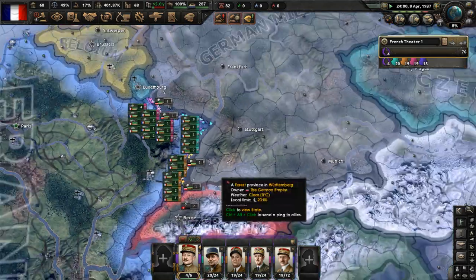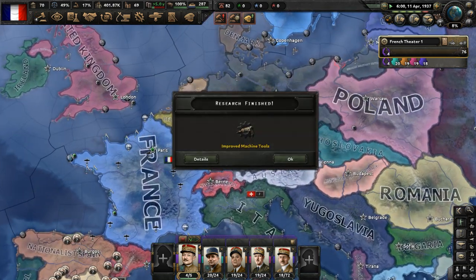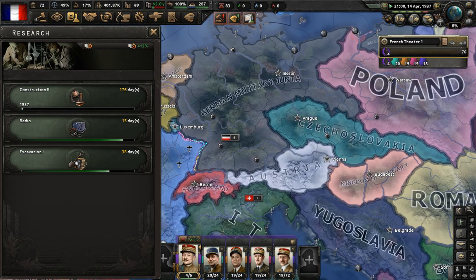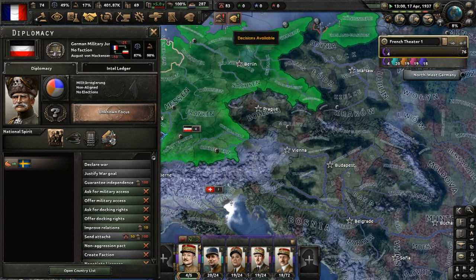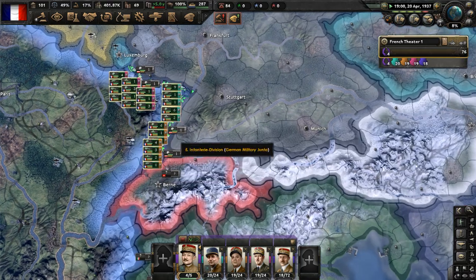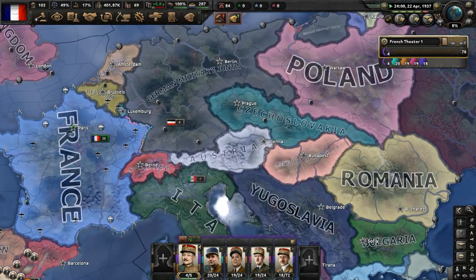In terms of ruling ideology, improved machine tools is done - let's research construction two. German military junta, what are you going to do? Bring back the Kaiser or restore democracy, maybe restore the Weimar Republic in some way? I'm going to bet on bringing back the Kaiser - that is my assumption on the matter.